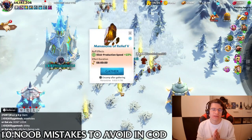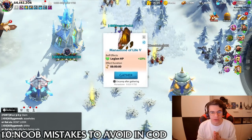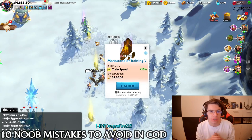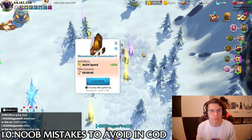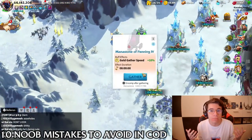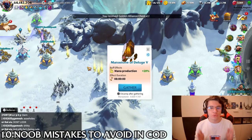Last but not least, please equip wonders. As you can see in the background, wonders give really good buffs — like 20% gathering production and 15% building speed. The legendary ones shown are the best, but even a green, gray, or blue wonder can give you decent stats to help with resources, building time, research time, troop training, or CP recovery.